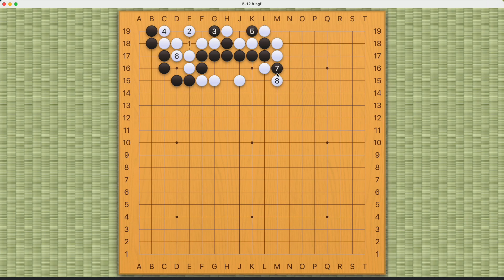If white ataris from this side, black can extend. White jumps out, and it seems like black can play this move. If white plays this, black will be able to escape — throwing in here doesn't work because it's a snapback. So black needs to be careful, but black can capture this way and move 18 cannot be connected. So black can succeed after move 17.